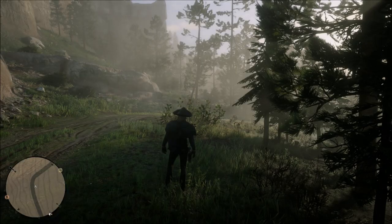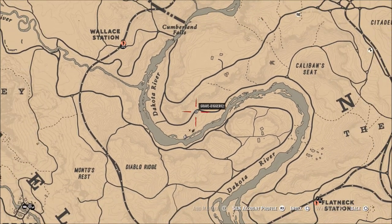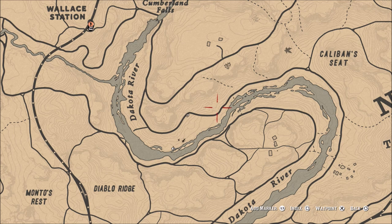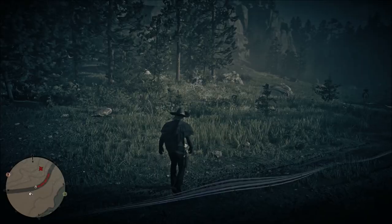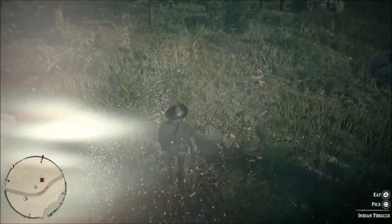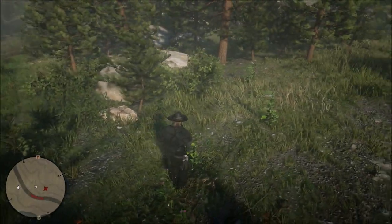This is a pretty easy, quick find. The only thing is, if you come to the area I'm in, there is a gang sometimes that will attack you here, so you'll have to fight through that gang to pick your Indian tobacco. From where I was in the curve on the Dakota River, just go down the curve of the road. Follow this road and there will be another location — I showed you on the map — that will have more Indian tobacco, and that will get you your five very quickly.